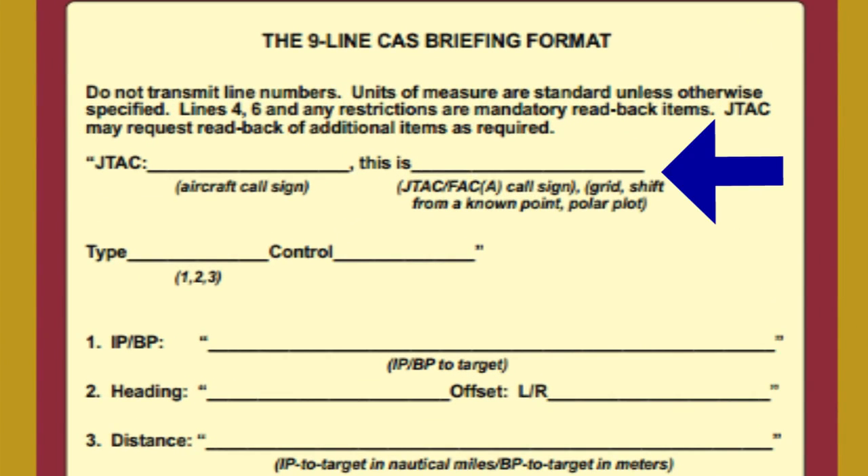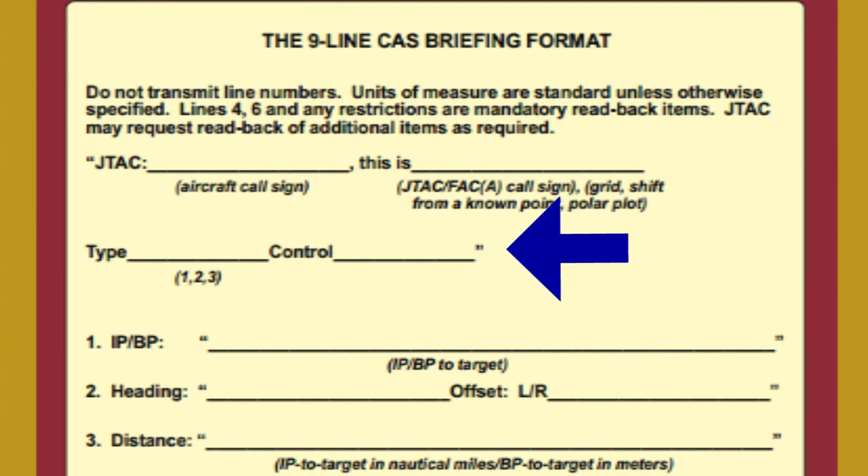The Nine Line itself is very simple. We'll go over it quickly to understand what it dictates, then go over in depth the best ways to use it. First, the JTAC makes contact with his call sign and his position. He then informs the pilot of the type of control in effect. For this tutorial, Type 3 control is always assumed — Type 1 and 2 are just too much in-depth to cover in 5 minutes.